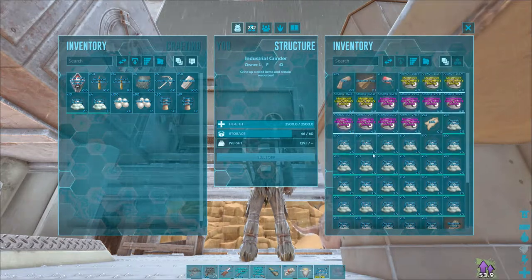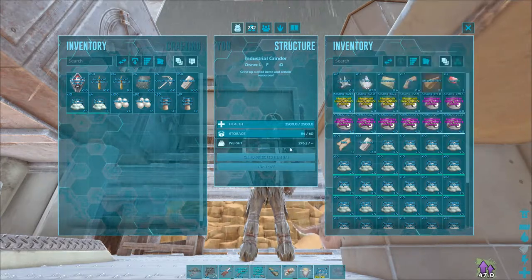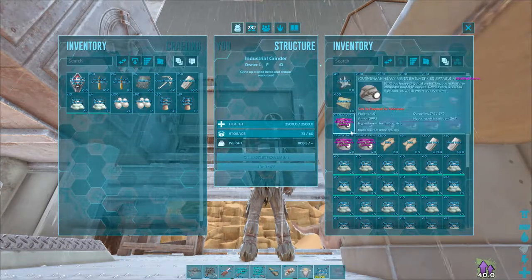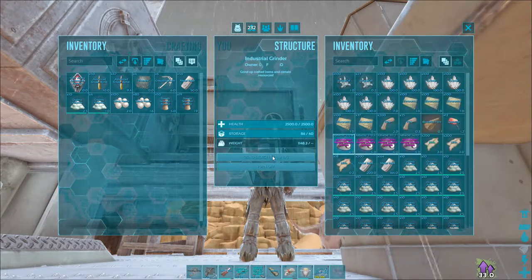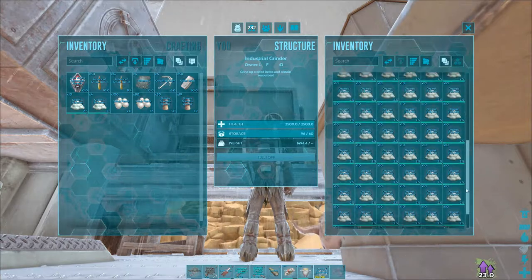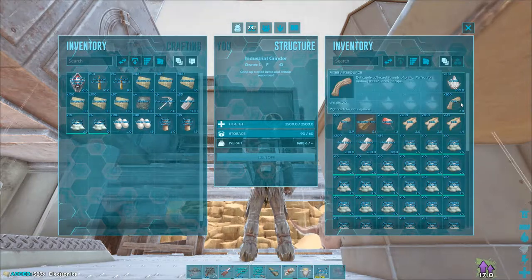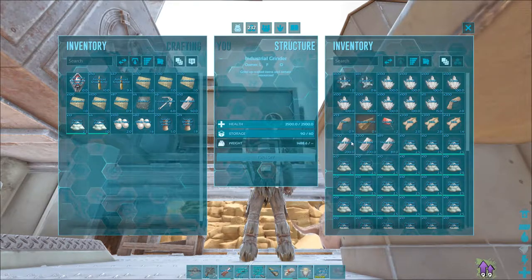The other way of getting electronics is by grinding heavy miners helmets. I'm not going to fill the grinder completely because I don't want to waste all the organic poly — we'll grind when we need it and keep some. We got 587 electronics from about 25 to 30 miners helmets. That is your most efficient way to harvest pearls.